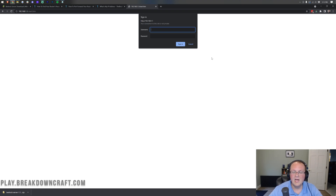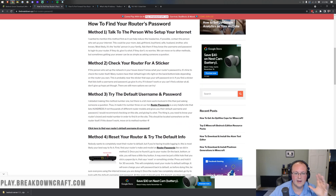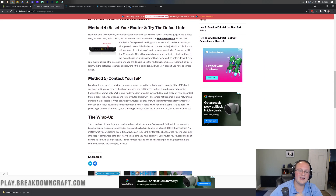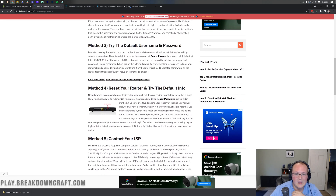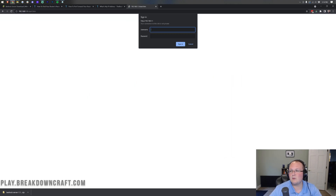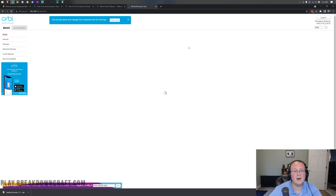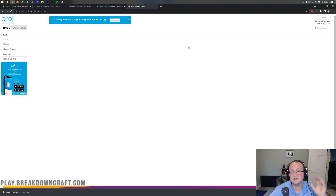In that login box, enter your router's username and password, which you can find via the link in the description below. It goes through every single step of finding your router's username and password. By method five, everyone has found their password — usually by method three. Log in and once you do, your router's admin interface will appear. Every router looks different, but we have an in-depth guide for port forwarding on any router.